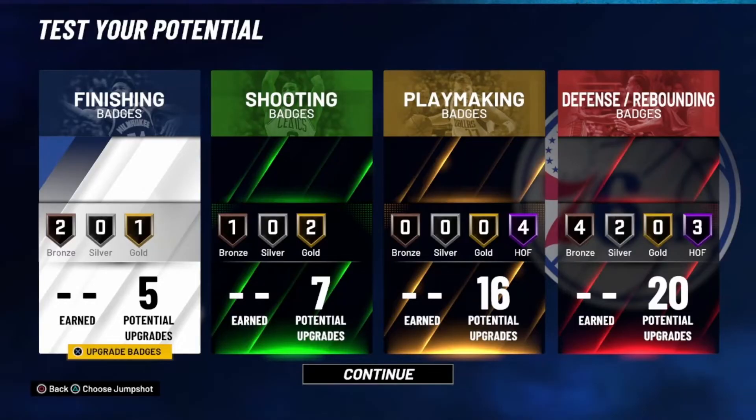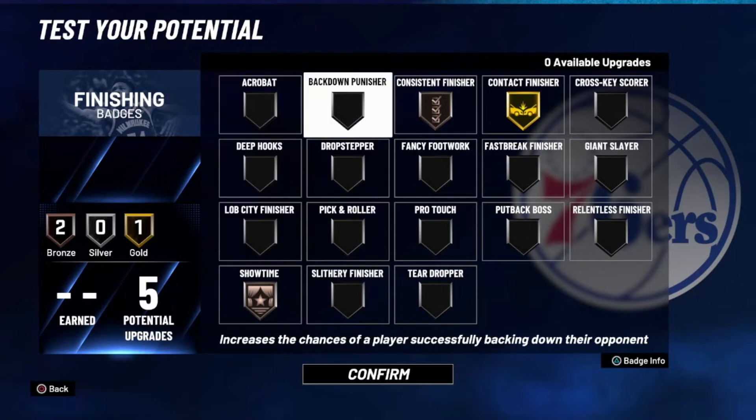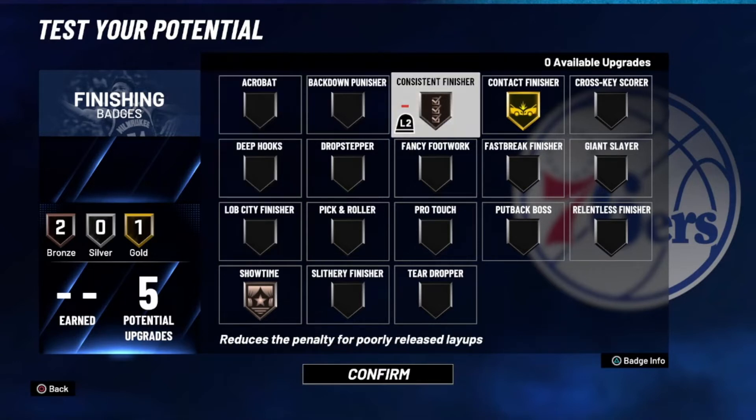Here are the badges. For finishing I have Showtime on bronze and Consistent Finisher on bronze. I've been noticing I get a lot of slightly late and slightly early layups — with Consistent Finisher on bronze I make about 80% of those layups without missing them. It's a really slept-on badge. Contact Finisher is on gold, maxed out.